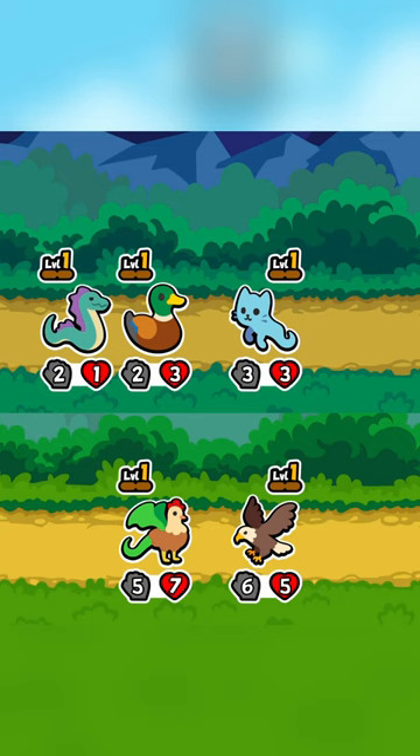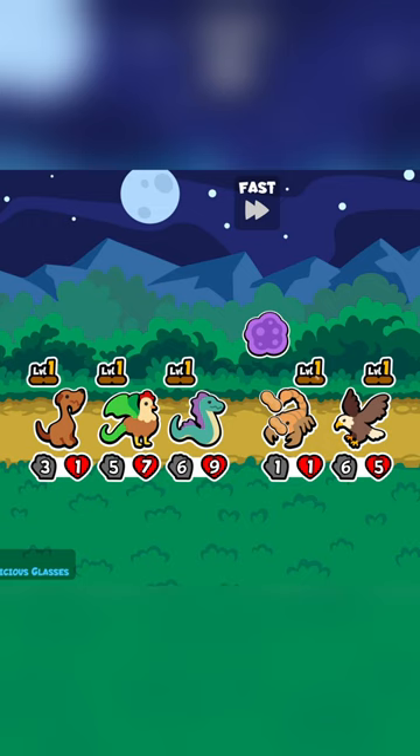Vassilisk and Cockatrice can also be used to transform pets during combat, and by using a mix of both or some shuffling, it's possible to turn multiple enemies into rocks and guarantee Axe Underhound shots.